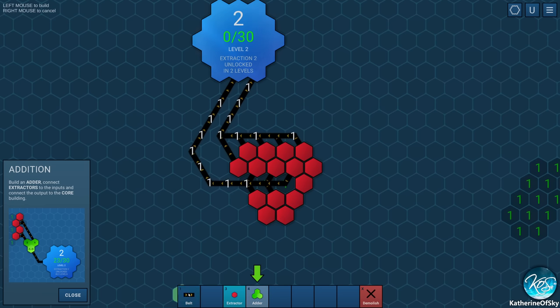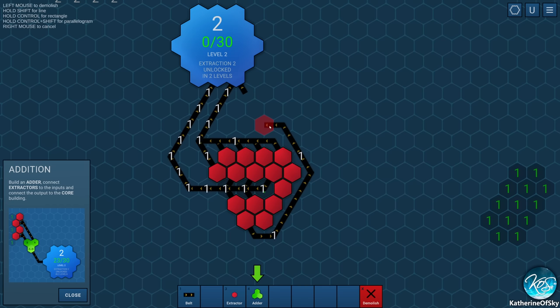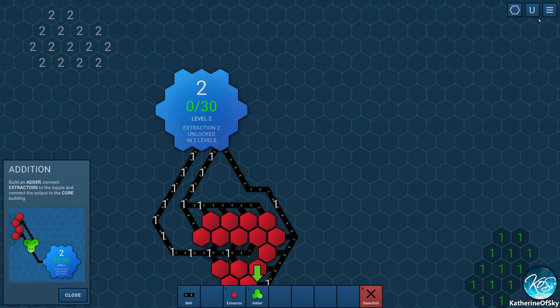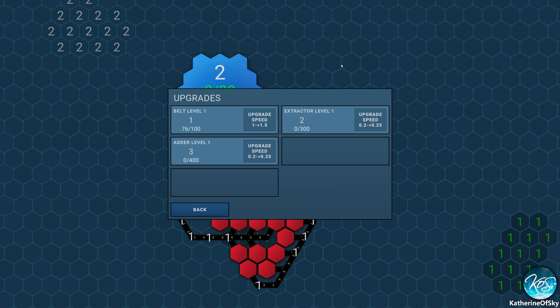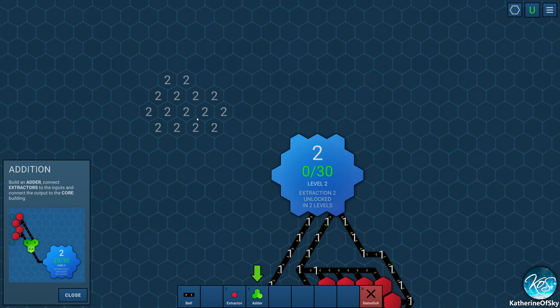That should give us full throughput per belt. Now you want to keep delivering 1s even though it says 2 is the next number — it's very important to keep delivering 1s. One, two, three, four and five are delivered. In the upgrades menu, we need to deliver 100 in order to upgrade the belt speed from 1 to 1.5, which will allow more extractors per belt. Now we need to do a 2, but the 2 patch isn't unlocked yet.